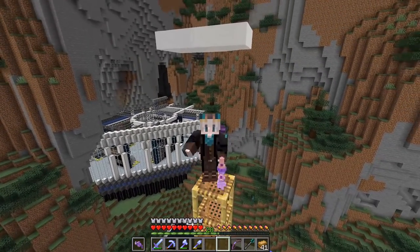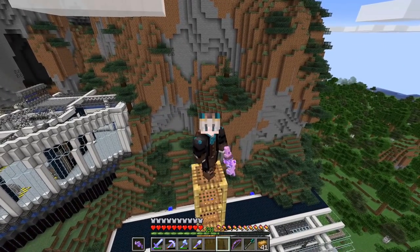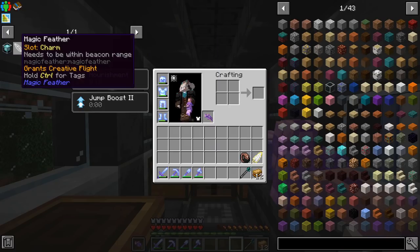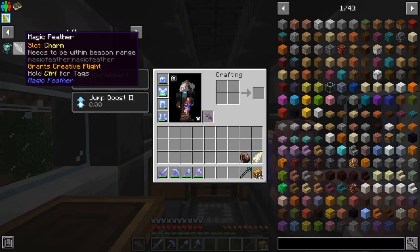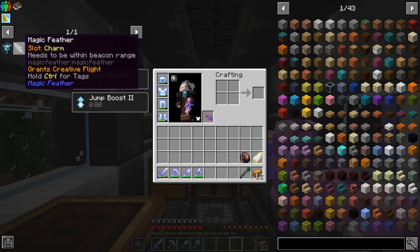Hello everyone and welcome back to Create Above and Beyond. In today's episode we're finally going to take a trip to the end and defeat the ender dragon. I also brought a few goodies and we might do a few withers while we're there. I'm actually going to the end to craft a specific item — the magic feather — which allows you to have creative flight as long as you're within range of a beacon.